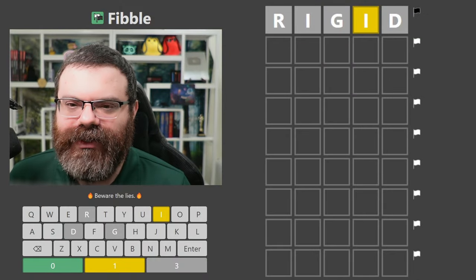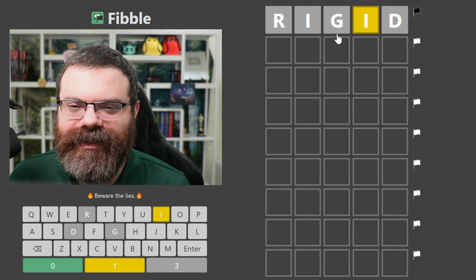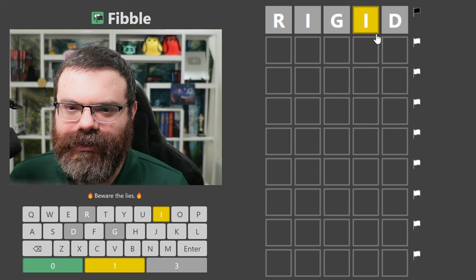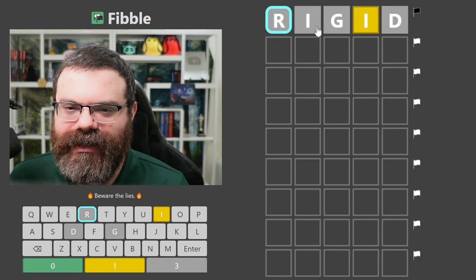Alright, let's play Fibble. In Fibble, each guess has exactly one lie in it. What's interesting about this rigid start is we know the lie has to be in the I's because it's not possible to get a gray I and a yellow I in this order. So we know that these cannot be lying - one of these I's is lying.